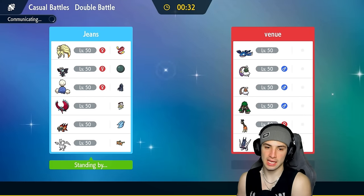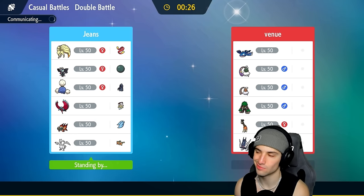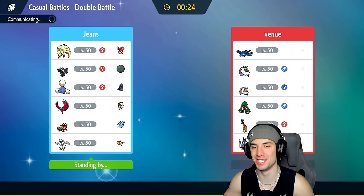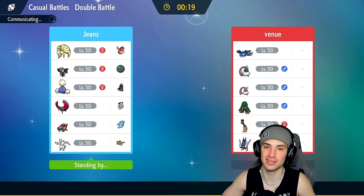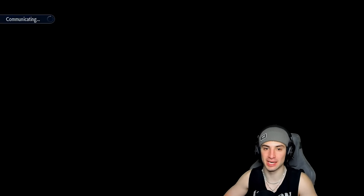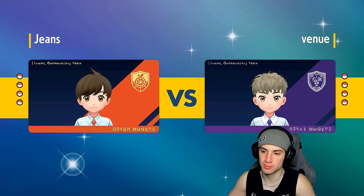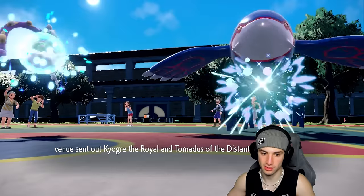That first match was wonderful — going the distance, Encore coming in clutch, Pollen Puff coming in clutch too. Them knocking off our Choice Specs actually won us the game — if I was still Choice Specs locked into Dragon Pulse, we would never have KO'd that Raging Bolt. But now they go straight into Water Spout.